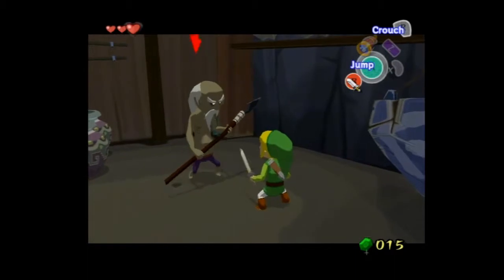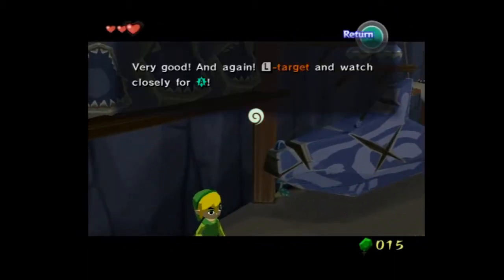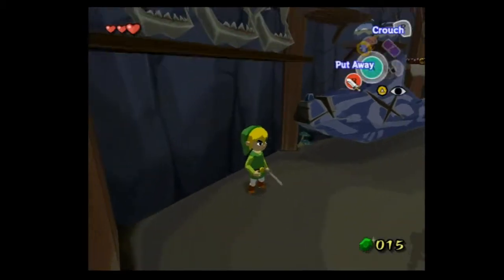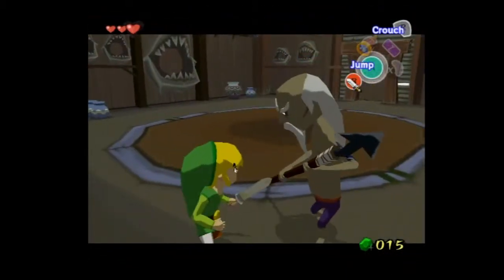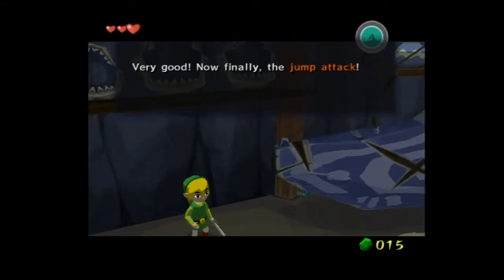Next is parries, which is new to this game. You press A instead of the attack button. Every enemy has a counter, except for very few weak ones usually.